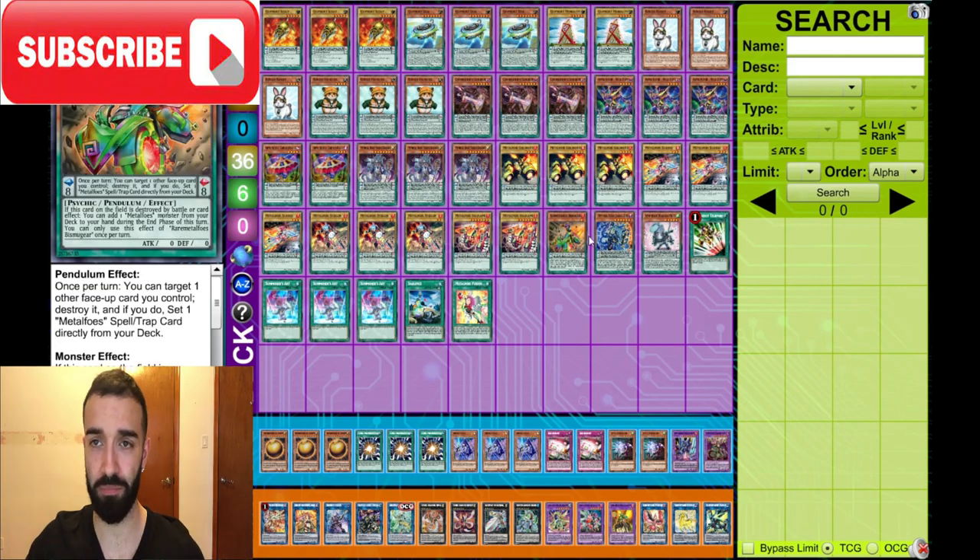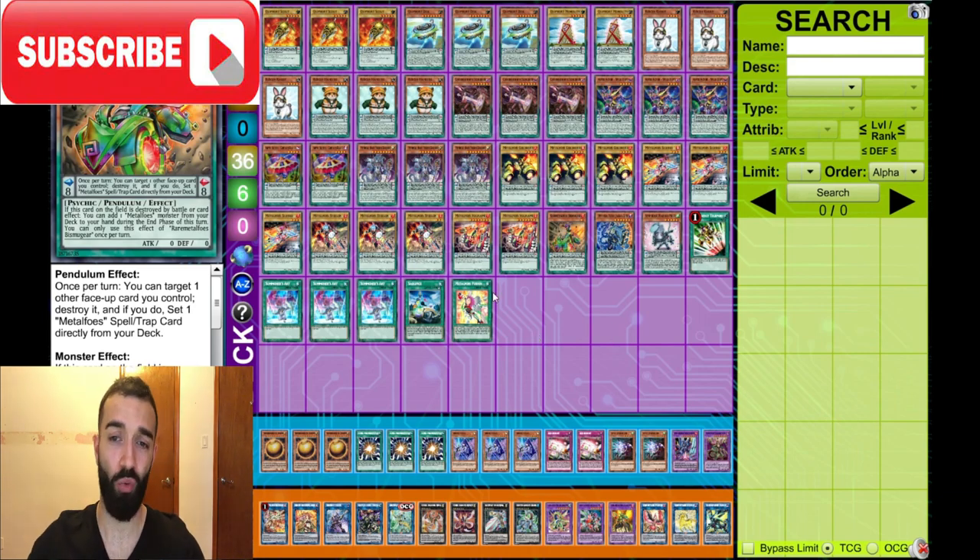One Bizmagear — in fact, I'm literally thinking about taking it out. You don't play Combination, not many ways to search it. You don't want the brick on the Metal Foes Spells and Traps. The Metal Foes Spells and Traps is how you brick, to be honest.